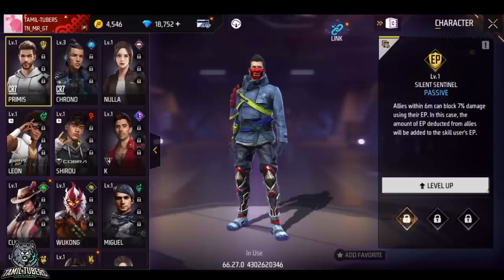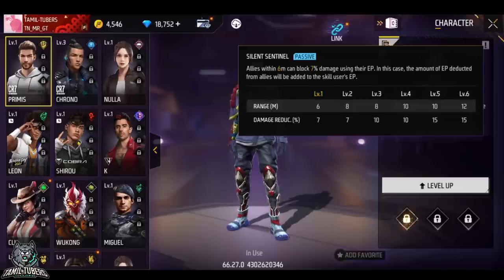This is a passive skill. Let's see what his skills are. Allies can block 7% damage using their EP. The amount of EP deducted from allies will be added to the skill user's EP.